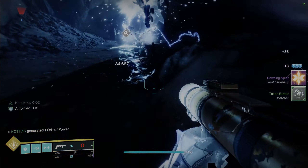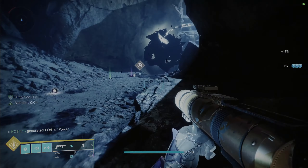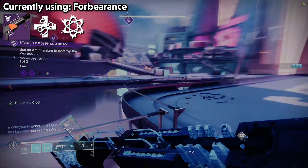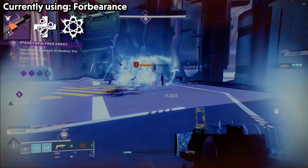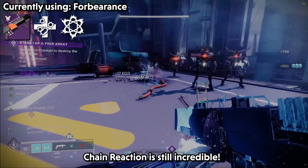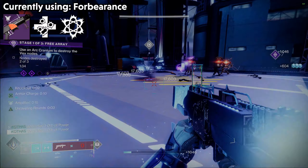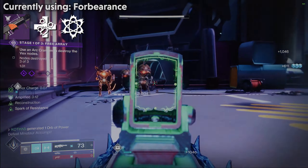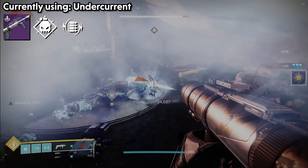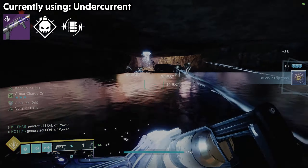How does Undercurrent stack up against the GOAT? Let's start with the difference between Chain Reaction on Forbearance and Volt Shot on Undercurrent. Chain Reaction is a very strong trait — every final blow will trigger an explosion and obviously cause a chain reaction, very strong for ad clear. But one thing I noticed is that Chain Reaction seems to clear ads in more of a linear path, where Volt Shot on Undercurrent can really stretch out laterally as well. Volt Shot is very similar to Chain Reaction, but it's more like Chain Lightning.